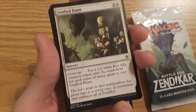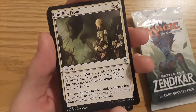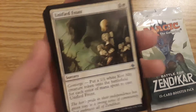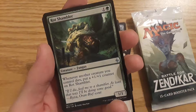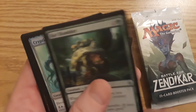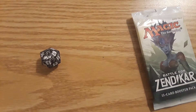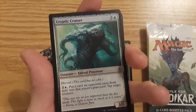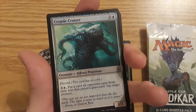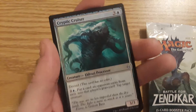First uncommon is Unified Front — put a 1-1 white Kor Ally creature token onto the battlefield for each color of mana spent to cast Unified Front. Rot Shambler, a 1-1 fungus — whenever another creature you control dies, put a plus one plus one counter on Rot Shambler. Then we got Cryptic Cruiser, an Eldrazi processor, 3-3 with Devoid. Put a card an opponent owns from exile into that player's graveyard, then tap target creature.